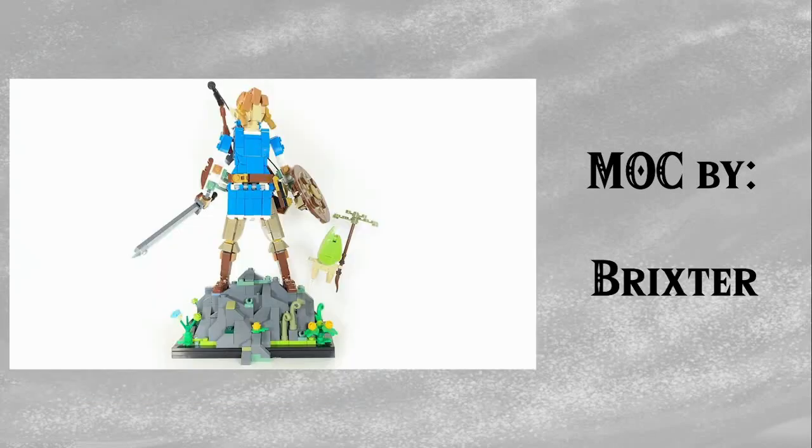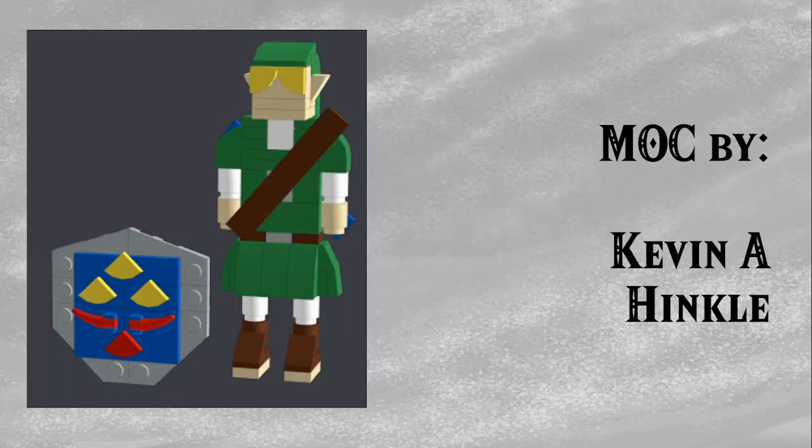Next up, one that does get a lot of talk — this is Brickster's Link from Breath of the Wild. I interpreted this into my Skyward Sword variation, but the original still stands as potentially the best version. He looks incredible, the articulation is great, and it's definitely a worthy Ideas project if you went over to support it right now. Next up by Kevin A. Hinkle, a MOC not available on Google Images but found in one of the Beyond the Brick live streams with Creations for Charity — showing up for less than three seconds. I had to backwards-engineer him into Studio for this video, and here is my engineered version next to his Hylian Shield — a Miniland version of Classic Link.